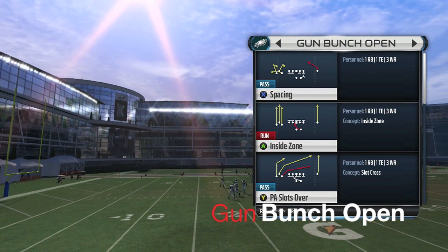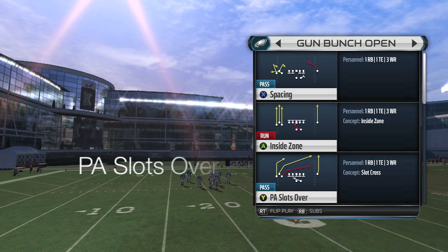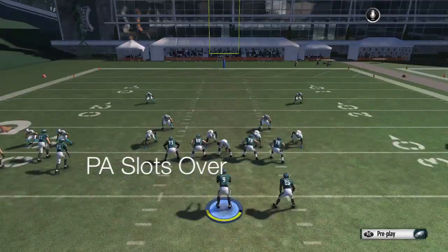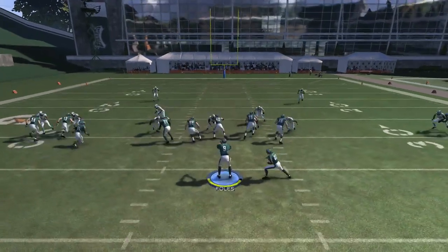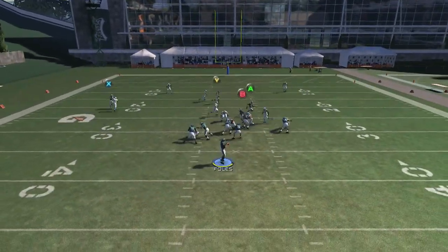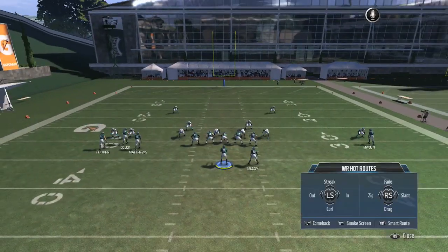What's going on YouTube, it's Rock. Let's get right into this money play — we have gun bunch open PA slots out of the Philly playbook. All you're going to want to do is drag your B receiver and then motion in the far left receiver, just let them take one step and then snap the ball.